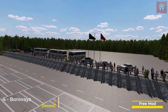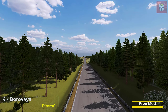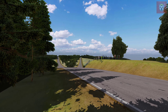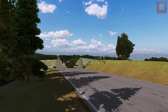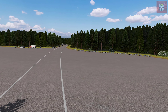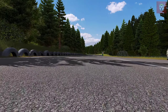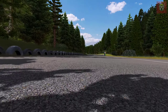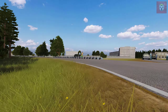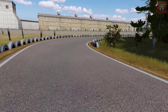On to number four on the list today and this is Borovaya, by Dim G. It's 2.5 miles long, a historic circuit, with 20 pits and it's actually a public road course. It has three different layouts and it was raced on from 1962 to 1991. It's quite an unusual circuit — a bit like a very long triangle — which means very tight hairpins and some extremely long straights, so lots of fun here for your vintage cars or indeed your modern high-speed racing cars.